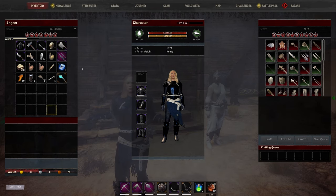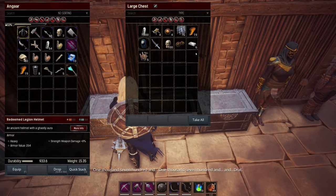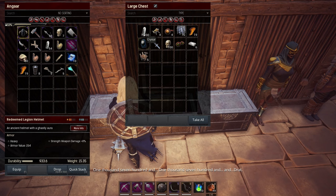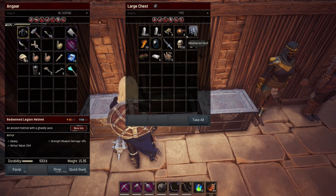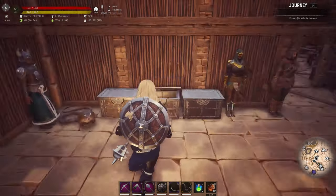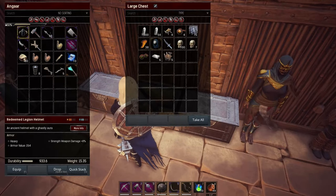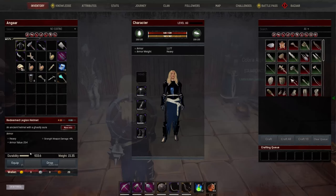Another feature is they've added a quick stack. In this chest we've already got crystal, volatile glands, and weather skulls, and I have them in my inventory. I can now click one button and move all matching items from my inventory straight into the box. If you have certain boxes for certain things, you just go up to them, hit Q or quick stack, and it goes straight in. These buttons are now always going to be in the same place — they've unified the button locations.